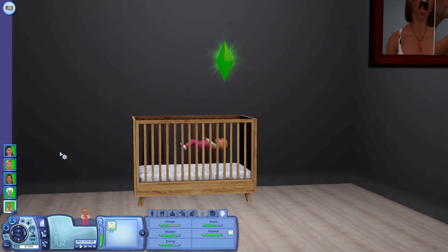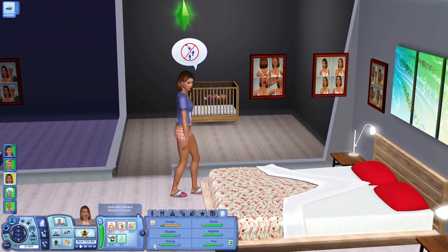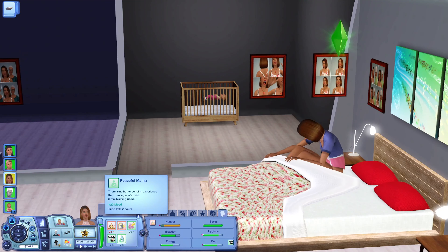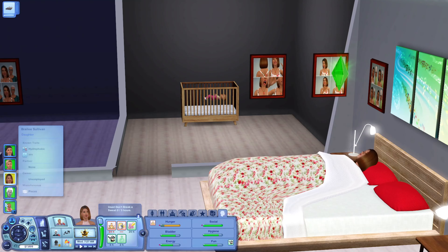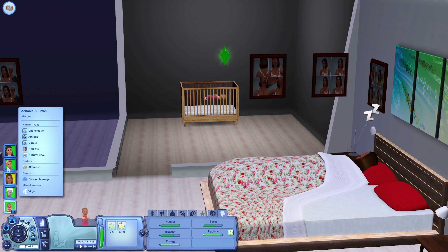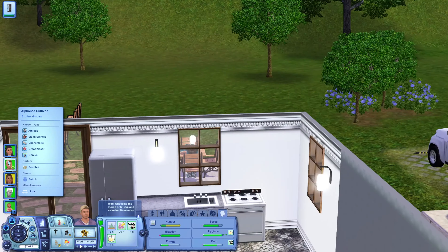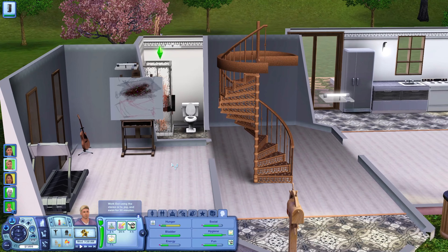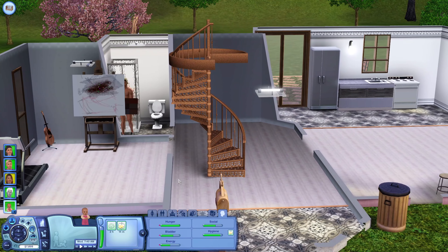The baby is well fed and Zenobia is going to lay her down. Alfonso and Zane are going to be going to work soon. They do get moodlets from breastfeeding - like 'peaceful mama' from nursing the baby, and then the baby gets 'peaceful baby' from being nursed by Zenobia. That's really cool and I really like that.